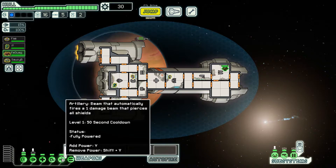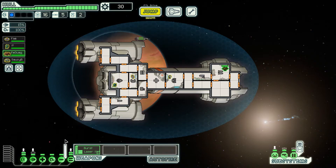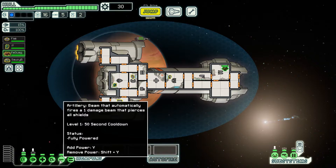Unfortunately, the Burst Laser 2 does take a while to load, so we're going to be counting on the weapons officer leveling up for a faster charge. Also, we're counting on having more weapons later on. This is our artillery beam, which specifically comes with the Osprey-style ship. When it hits max, it fires a beam across the entire enemy ship — it pierces all shields and does one damage for each room it hits.